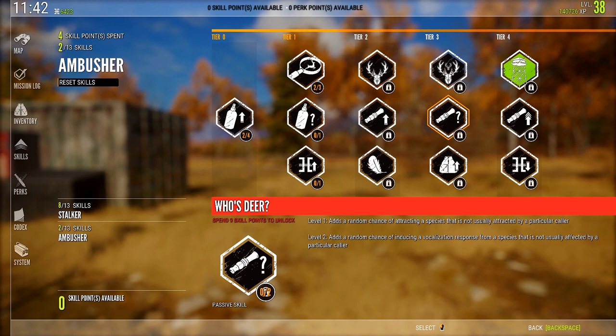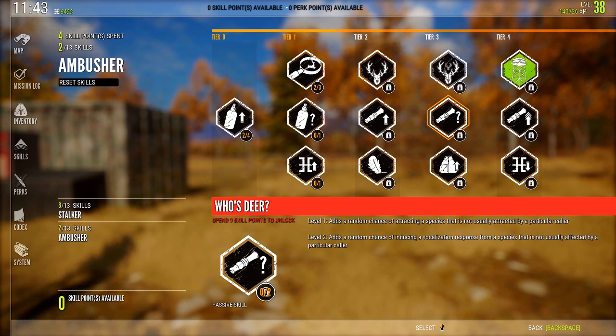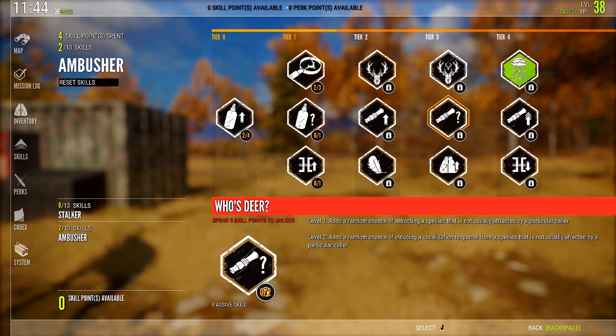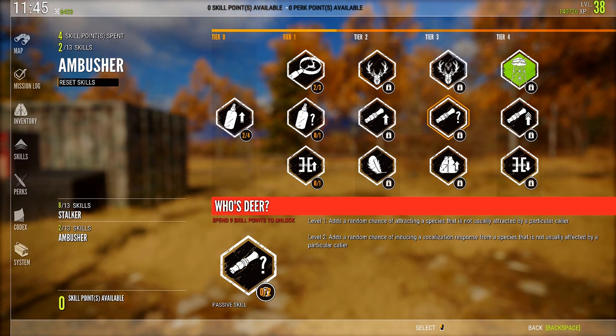Who's Deer: Level 1 adds a random chance of attracting a species that is not usually attracted by a particular caller. Level 2 adds a random chance of inducing a vocalization response from a species not usually affected by that caller. I bet you guys know what I'm going to say — it's trash. It comes down to the same thing as Dazed and Confused. If you are calling a specific animal with a specific caller, why would you want another species to come in? I don't find it useful at all — it's a filler skill and two points you could probably better spend elsewhere.